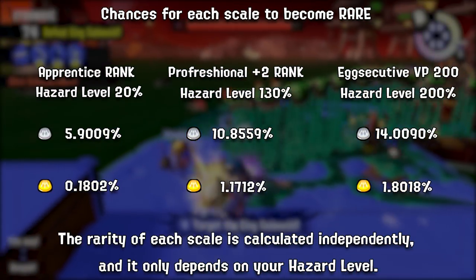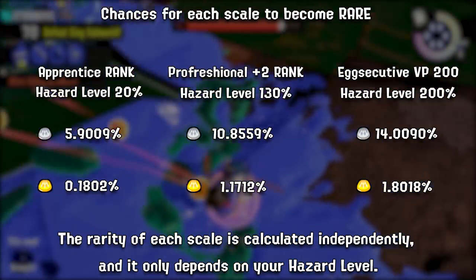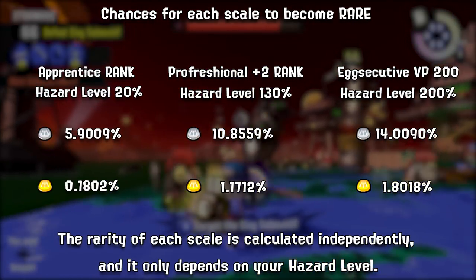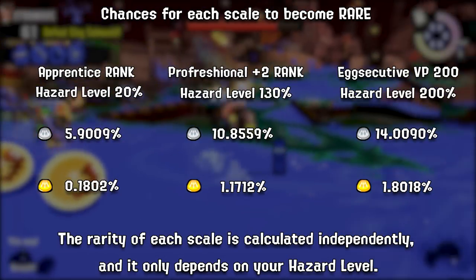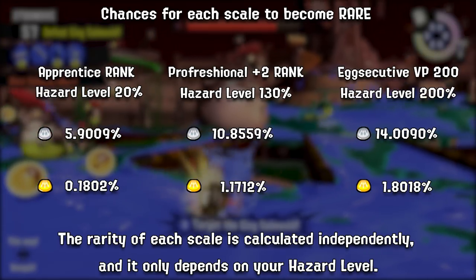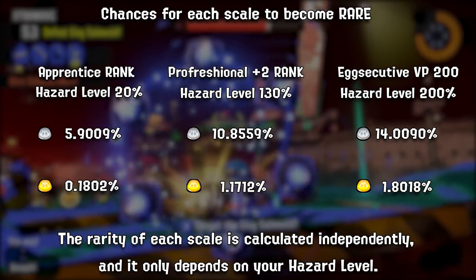In my previous video about skill rewards from extra wave, I made an error with hazard levels and ranks — the chance to get skills in Apprentice were incorrect. It's unfortunately much lower, and lowering your rank to Apprentice is not a good plan. I personally find Professional Plus to be a good balance between difficulty and chance to get rare skills, but it should be up to everyone to decide how they try their luck.